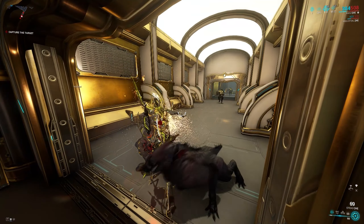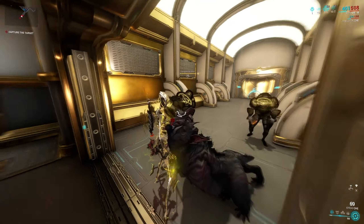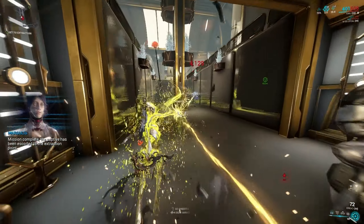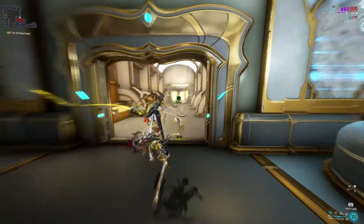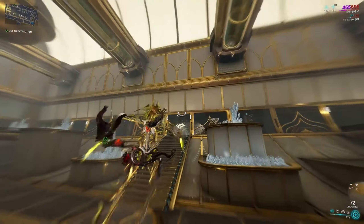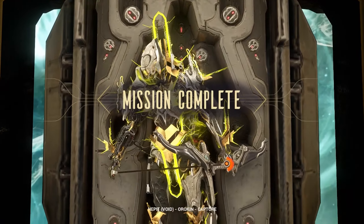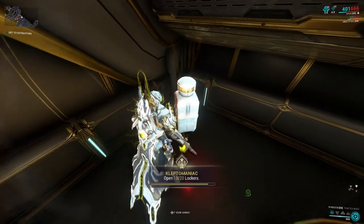Capture the target first. Then cast golden instinct again to see which way you are going to have to go. Once you locate the statue, pick it up, and on the way to extraction cast golden instinct again to make sure there is no rare container anywhere on the map, because there is a chance to have both on the same mission. If the ability says the area is barren, you are safe to extract. If not, you go look for the sweet Forma container.